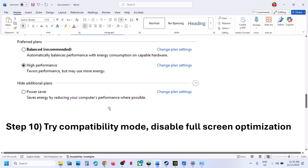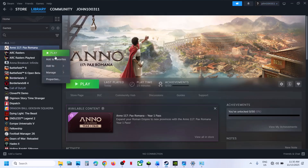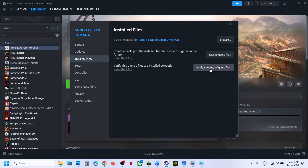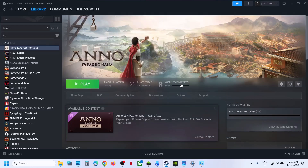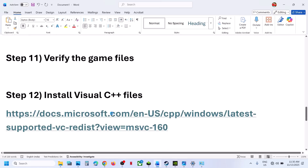The next step is to verify the game files. Go to Steam, right-click the game, select Properties, go to the Installed Files tab, and click on Verify Integrity of Game Files. Once the verification is 100% complete, launch the game.